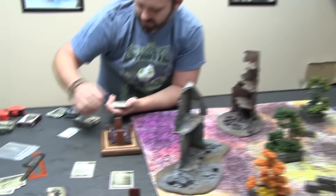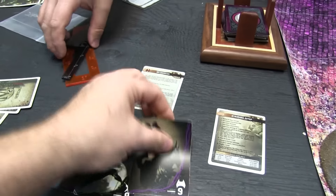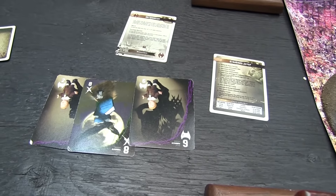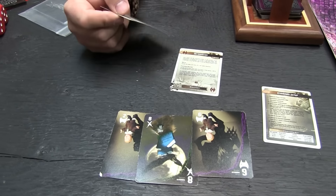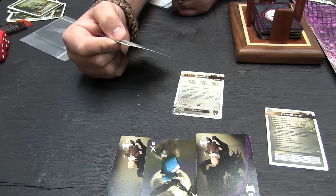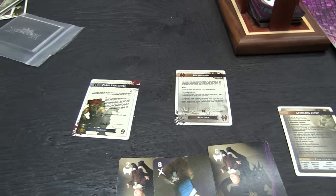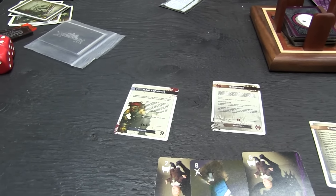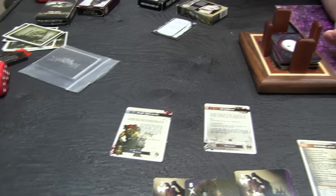Now we're going to flip for schemes — you flip two more cards, and that'll tell us what our four schemes in the scheme pool are. We got an eight, a mask, a crow, and a six. That gives us Plant Evidence: once per game at the end of any turn, the crew can reveal this scheme and earn a VP for each enemy model within three inches of at least one of its scheme markers. You can drop scheme markers anywhere and basically plant them around your opponent's models. When you reveal the scheme marker, it's like 'the glove fits' — you earn VPs.